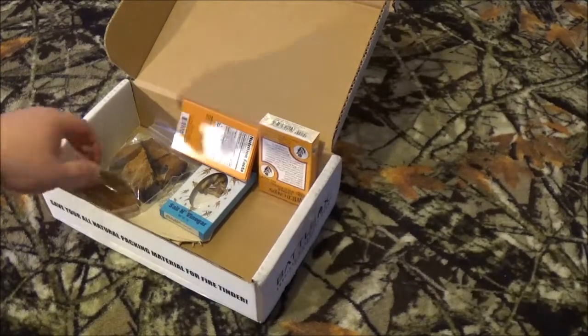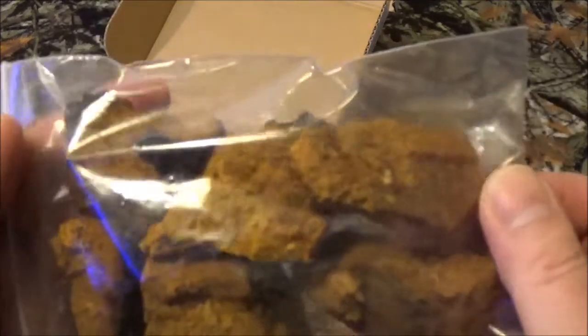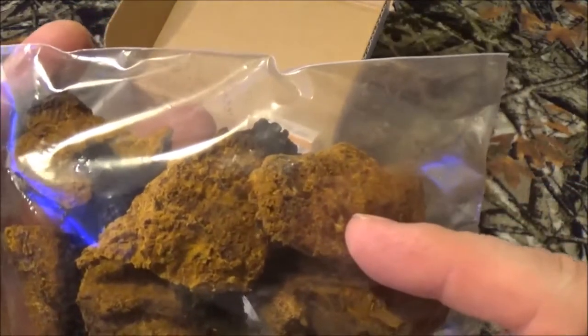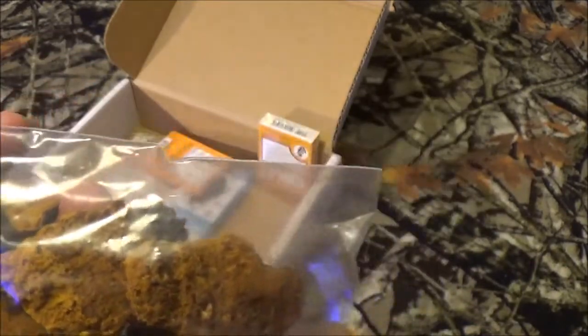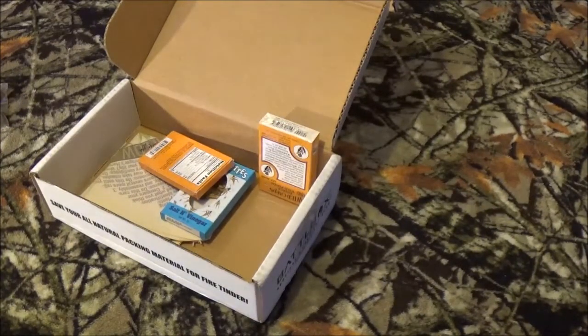Next item up is chaga chunks, or as I call them, tinder fungus chunks. Chaga is kind of like the king of medicinal mushrooms and it can be found on the outside of birch trees. It can give you benefit to your immune system, act as a stimulant and an inflammatory reducer. You can break it down and put it in a tea, or you can hit it with a ferrous rod - it will take a spark and get an ember, kind of like a piece of charcloth. So in essence it can hold an ember as long as you're feeding it oxygen, and you can start a fire with some fungus.